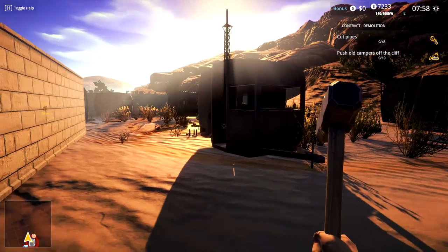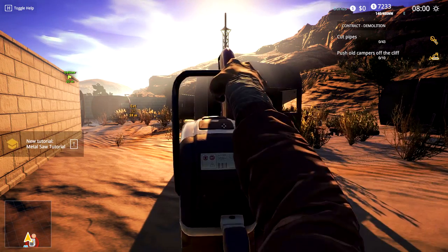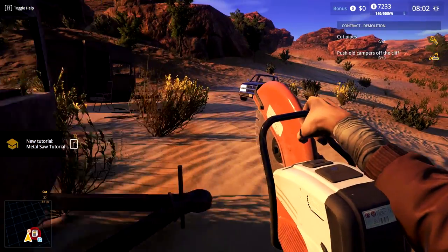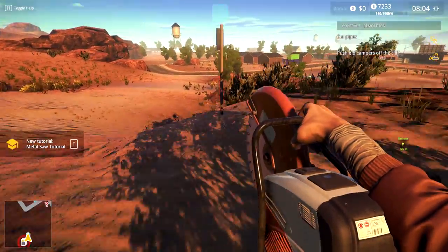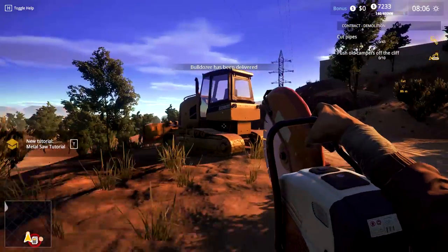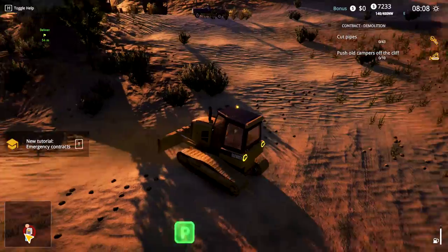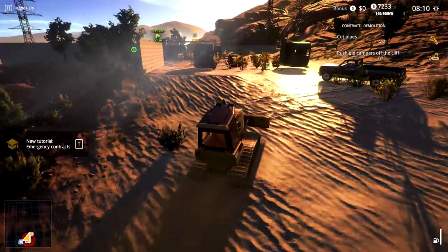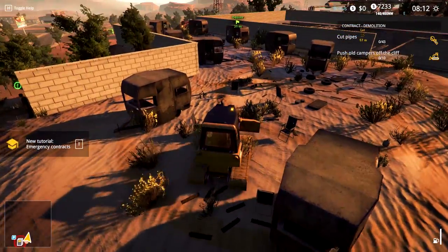Cut pipes - it's number five. Not too bad. So cut pipes, push old campers off the cliff with a bulldozer. Do we have a parking sign here? We do. I like the model of this saw - that's pretty good, a little bit nicer than in the first one. We're going to need the bulldozer. Let's take the bulldozer up right away. We get to push campers off! Where - is there cliffs? Oh, there are cliffs - maybe over here. Look how many campers!